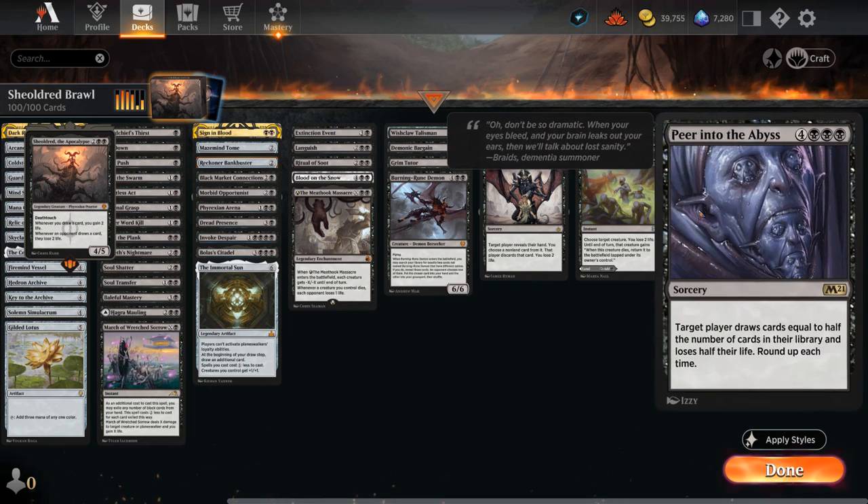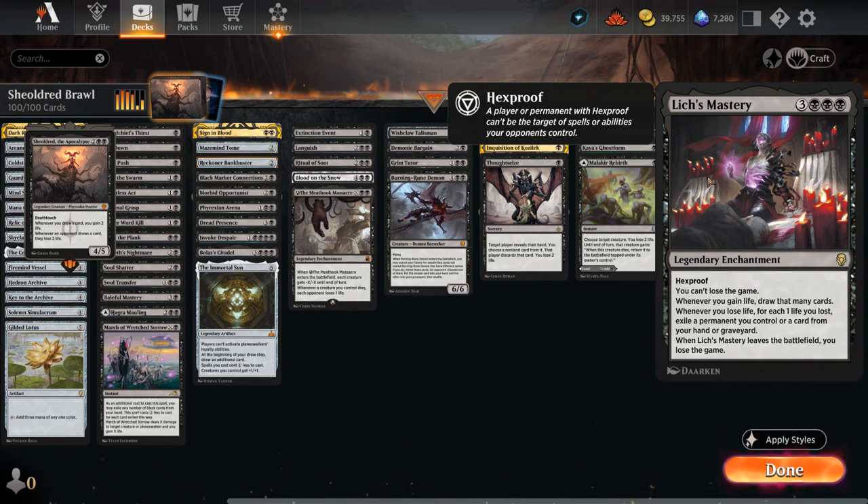There is another drawback to controlling Lich's Mastery: whenever we lose life, for each one life lost, exile a permanent we control, or a card from our hand or graveyard. So we typically don't want to play Lich's Mastery if the opponent is very far ahead on board, because if they deal a lot of damage to us, we'll start by exiling cards in our graveyard, then cards from our hand, then our permanents starting from our lands, and eventually if we're out of permanents we have to exile our own Lich's Mastery — and that's how we lose the game. So we typically only want to play it when the board is stable.